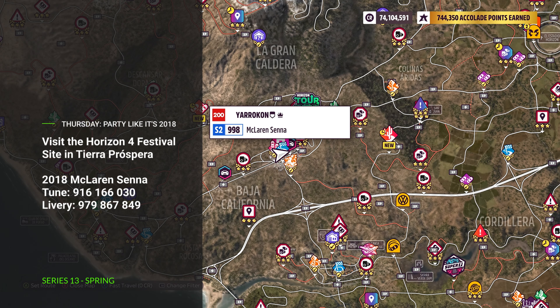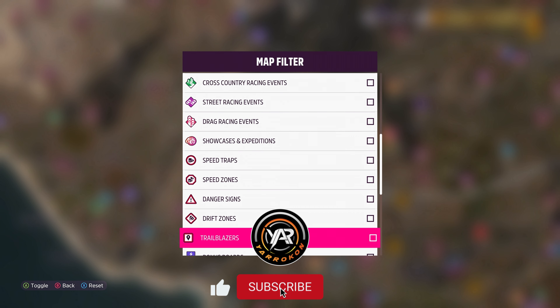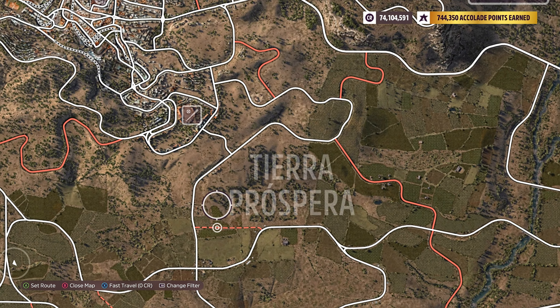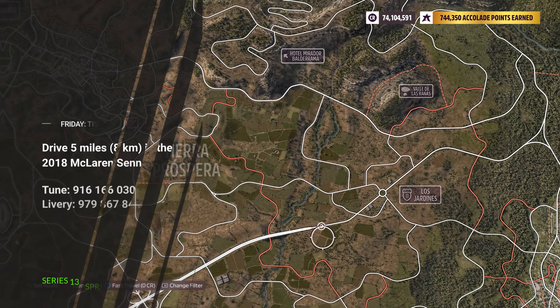On Thursday, we have Party Like It's 2018. Visit the Horizon 4 Festival site at Tierra Prospera. I don't have the exact location, like we haven't had for the past three weeks, but I will have this available in my Photo Challenge video released at the same time.